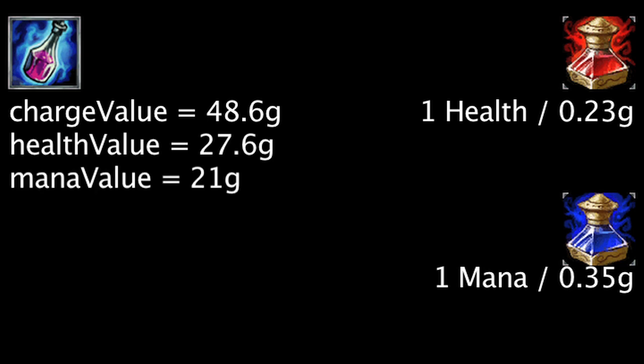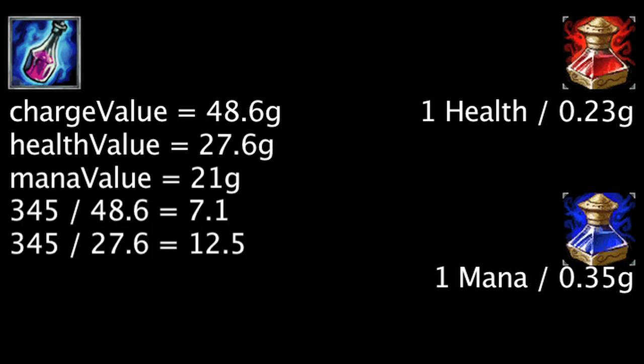In order for the Crystalline Flask to become cost effective, one must consume 7.1 charges if they benefit from both stats, 12.5 charges if they only benefit from health, and 16.43 charges if they only benefit from mana.